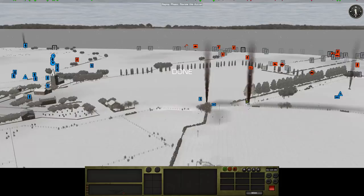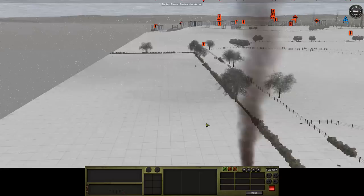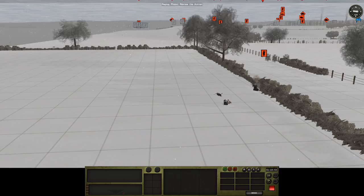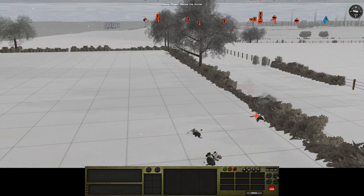Let's do the usual checks. We were going to put some fire on these guys here from the Greyhound that is behind us there. And these guys should be opening up as well. Didn't see any pings, so hopefully... that looks like it might be quite effective. We've got some fetal positions going on there.